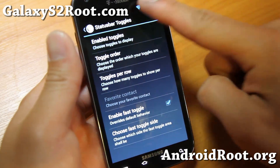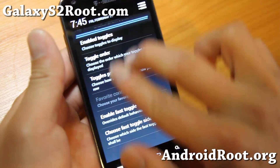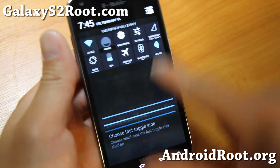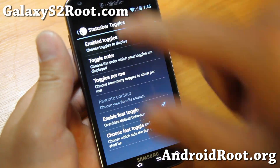Also, Fast Toggle — you can do it with one finger. After notifications, you'll notice I was using two fingers. With this enabled, you can use one finger on the right side to get your toggles, and the left side is your notifications.